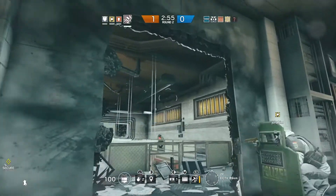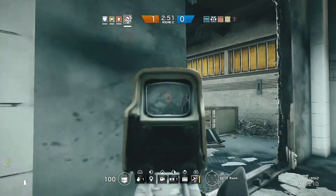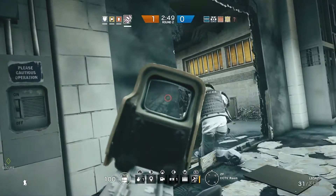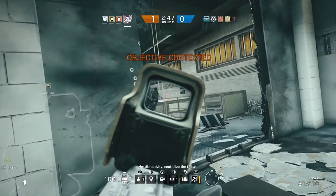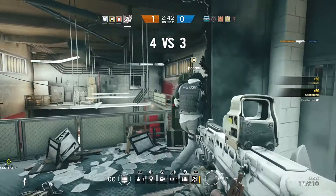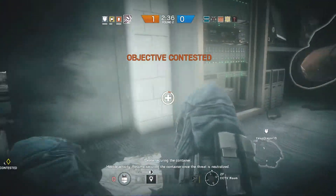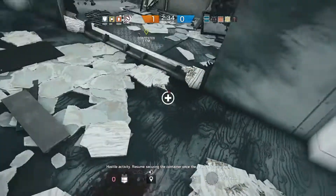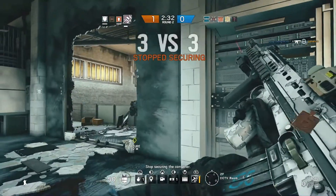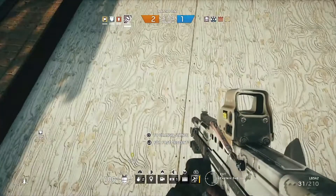Before the update, Sledge used to be able to take breaching charges, so paired with Thermite you could breach four different places. Unfortunately Sledge no longer has breaching charges, but if you pair him with Thermite — who does take breaching charges — you can do three breaches at different locations, which is a really intimidating thing for any defenders. Similarly with Ash, because she can also breach in two separate places, so you can have another three breaches going on.